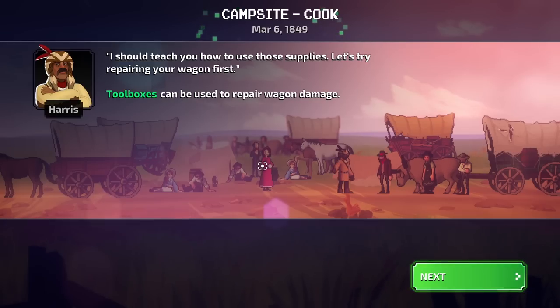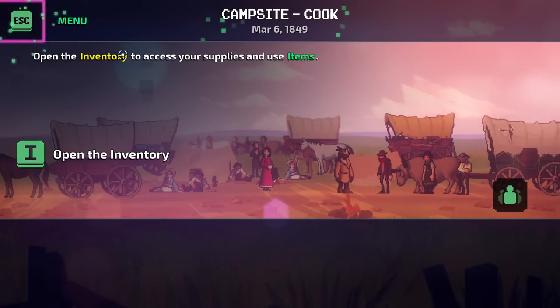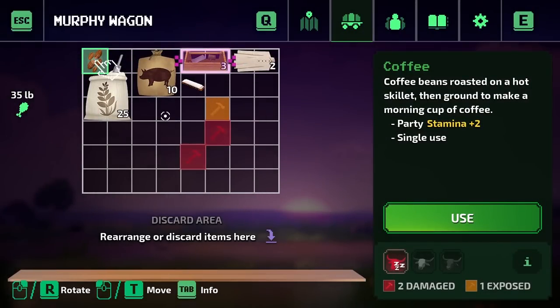I should teach you how to use those supplies. Let's try repairing your wagon first. Toolboxes can be used to repair wagon damage. We can either hit I to open our inventory or the escape menu. We have a description of all the items here. It's a little bit like a management simulator because things aren't necessarily square — you can see with the flower there's like a little scoop out of it. So we'll have to manage all of our inventory.